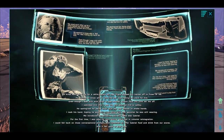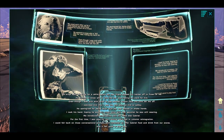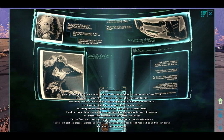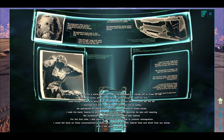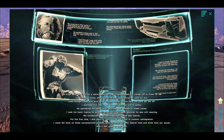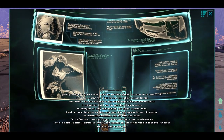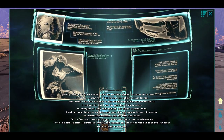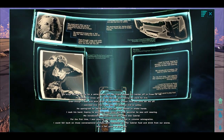We sized each other up for a while before my new friend popped his helmet off to frown at me. He wanted to know why a kid like me was risking my neck for him. Even though I was sick with relief to see another human face, his tone set me off. I reminded him that I was the one who led him to safety. He apologized for being short with me and offered to shake hands. I took his hand hoping he wouldn't crush mine with that gauntlet he was still wearing. We introduced ourselves — he said his name was Gabriel. For the first time, I was glad for the training we'd had on colonist reintegration. I could fall back on all those conversational prompts and remember to offer Gabriel food and drink from our stores. And it felt good to play host.